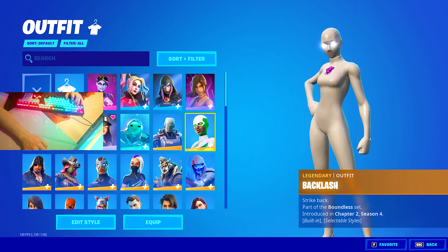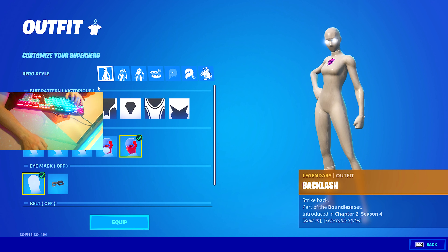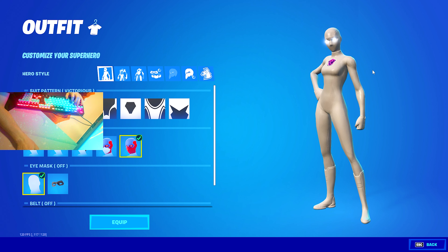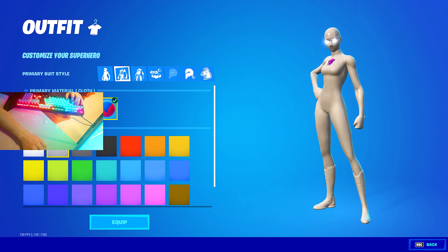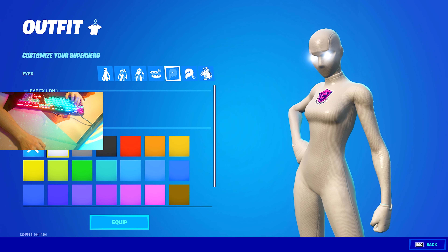Select your superhero skin — I personally use the Backlash skin because it looks the best. For the first suit pattern, select Victorious, and for the head style select Full Mask so it looks clean. Then move over to the primary suit style: for primary material select Clove and Platinum as primary color. Then go to the secondary one and select Plastic and also Platinum. For the accessories, I have nothing selected so it looks more clean, and the only thing I keep on is the IFX.